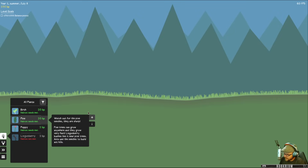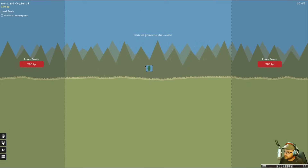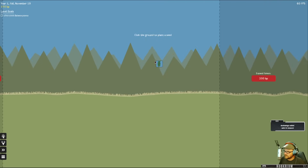Pine trees — watch out for the pine needles, they're sharp. Pine trees can grow anywhere and they grow very fast. Lingonberry bushes like it near pine trees, and ants use the needles to build ant hills. So pine trees and lingonberries kind of go together. We're going to go put ourselves a pine tree out here. Plant seed. There's our build space right now. Eventually our build space will be much, much bigger. Thanks Dark, thanks for the raid, nice timing — we just started.